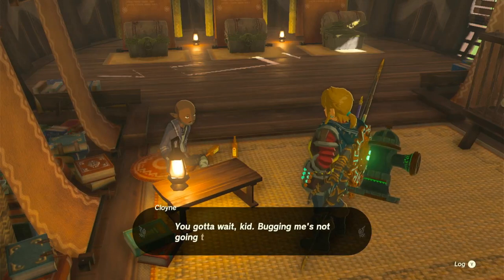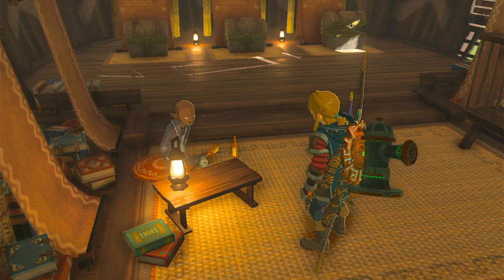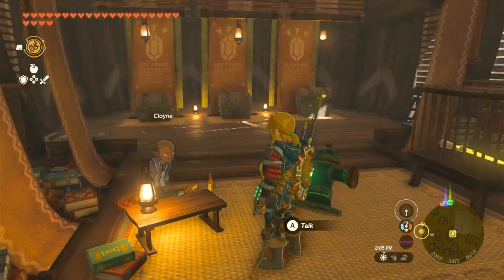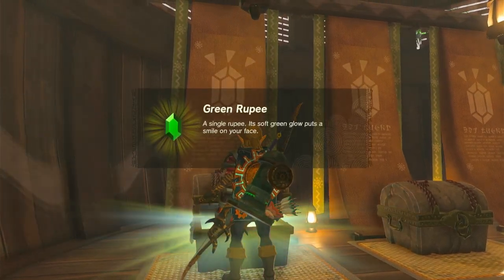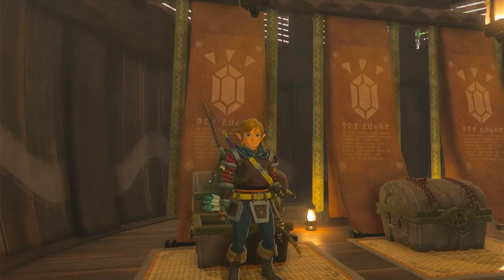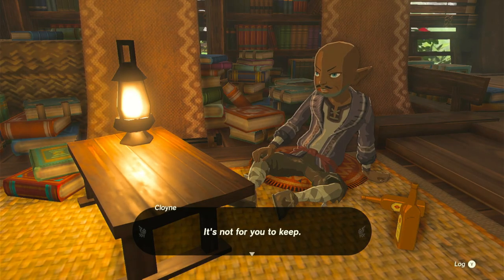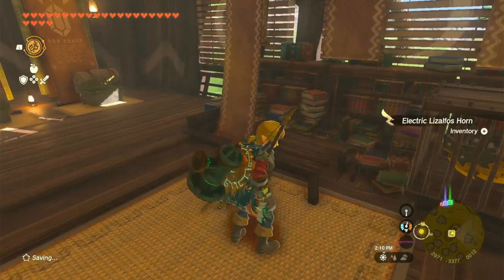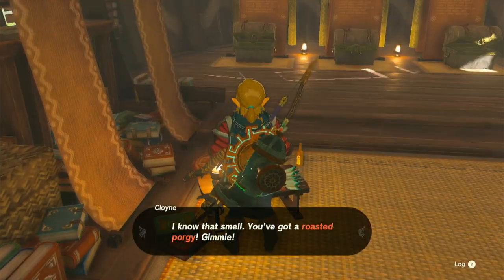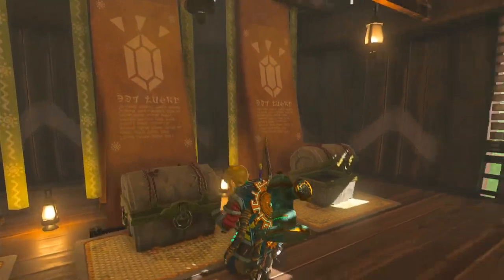So you get the Black Bokoblin horn — that's actually a fuse item. Now, if you talk to him again, he should be able to detect that you have an armored porgy. Hand it over to him so you can open the rest of them — you can get all three of them. Take note that this is only once per real-time day, because I did rest up two times and then he said come back again tomorrow. So that's basically an actual day. So this is a good exploit if you came over here as early as possible to get very good fuse materials. You just keep talking to him and he'll basically give you all of it.